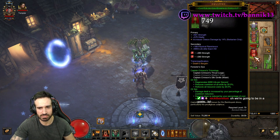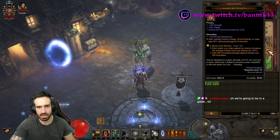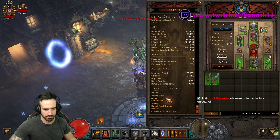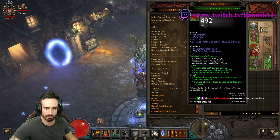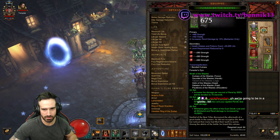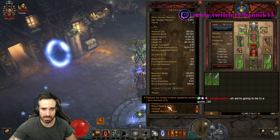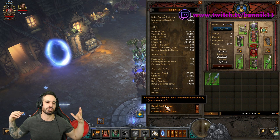The gems we're using: Diamond for the helm, Rubies for the chest and pants. The legendary gems are Bane of the Trapped, Taeguk, and Bane of the Stricken. In Kanai's Cube we've got Ambo's Pride, Lamentation, and Ring of Royal Grandeur — because we only have five pieces of Wrath and two pieces of Captain Crimson's, the Ring of Royal Grandeur gives us the full three-piece and six-piece set bonuses.